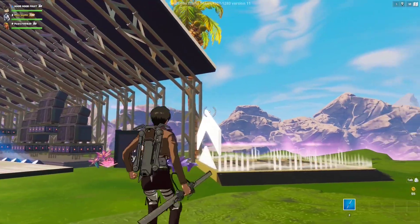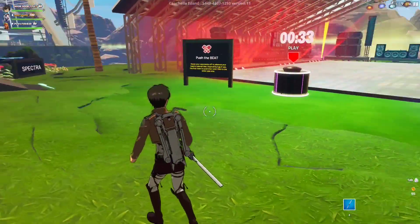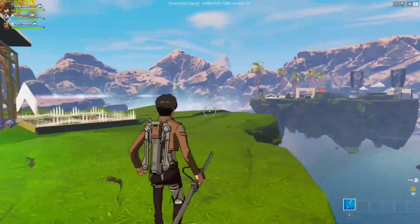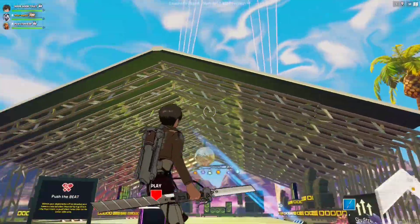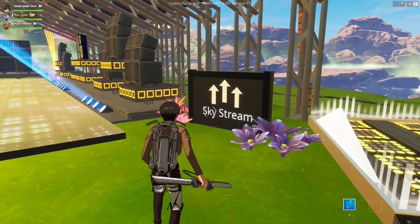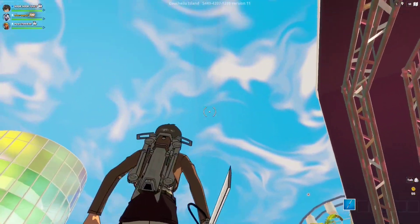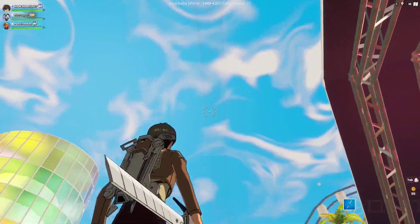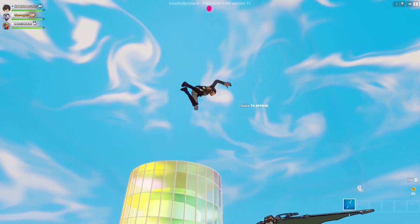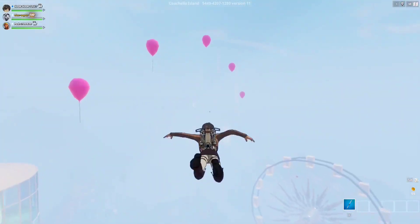For this Coachella quest, essentially you have to travel inside the Skystream inside the Coachella island. It's a bunch of mini islands around a central giant island. Just make your way to this spot right here where there's a giant tent — that's one of the islands. It's going to have the Skystream right here, which is a jump pad that takes you all the way up to the Skystream. You can see the wind over there. So we're going to jump here, pop our glider, go all the way up, and this will take us to the Skystream.